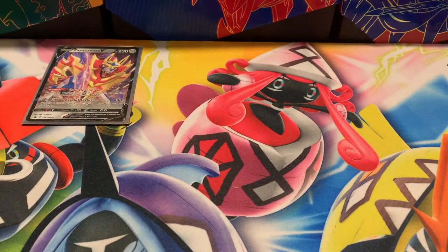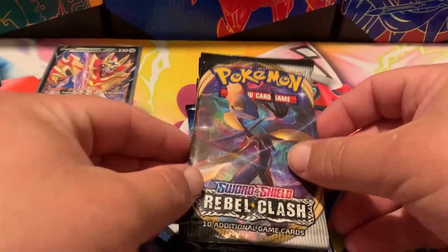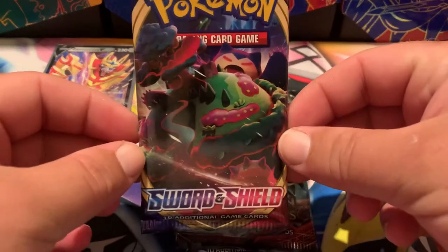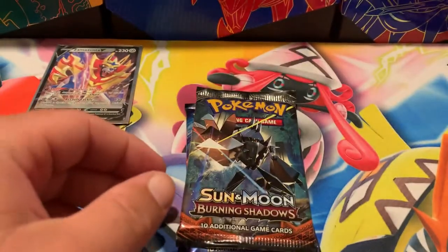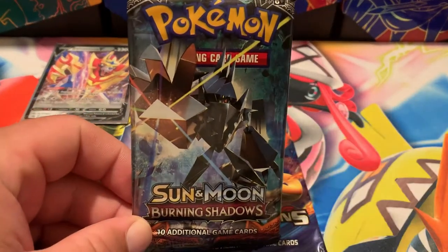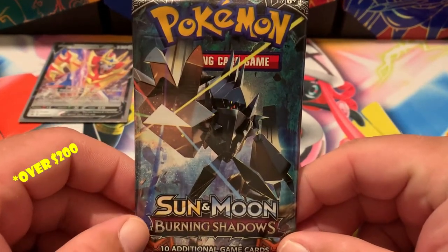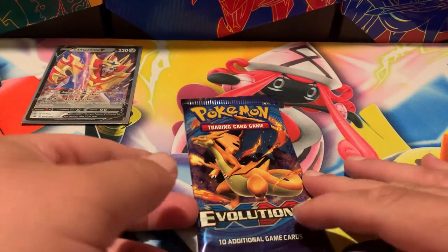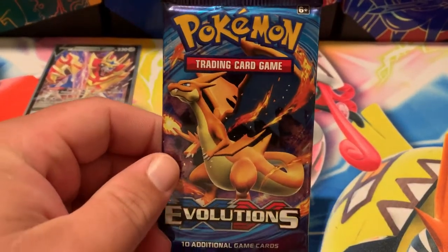Our pack selection — I'm a little scared, not gonna lie. I don't remember what's in this tin, so I hope there's no Evolutions because I don't want to pull Pidgeot EX anymore. We got ourselves two Rebel Clash packs, a Sword and Shield, a Burning Shadows — which has a shot at the hyper rare Charizard worth around $400 — and an Evolutions pack.